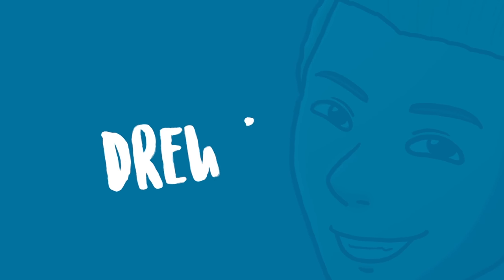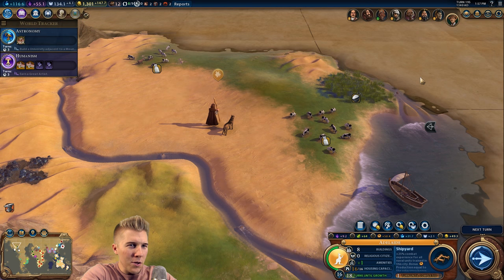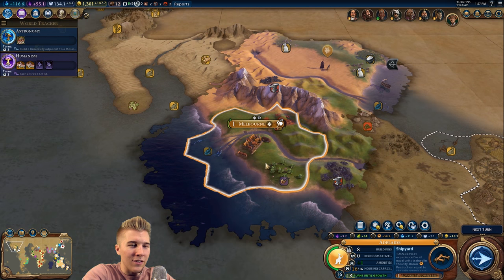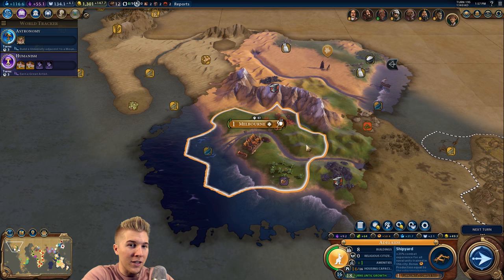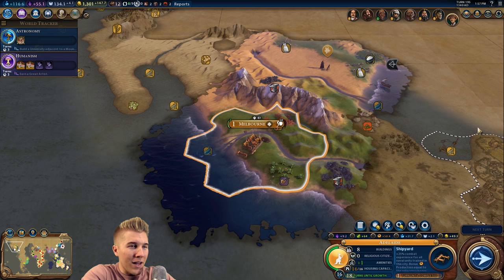I settled a new colony in Mexico to gain some extra amenities and we're exploring that continent, hopefully to find more resources to grab. The focus in this video is to make sure we don't bypass anything. I'm also thinking these will be the cities that build theater squares, because as I talked about in the last video, we really need more culture. I need to somehow get to neighborhoods because we're running out of housing in most of my really big cities back in Australia.